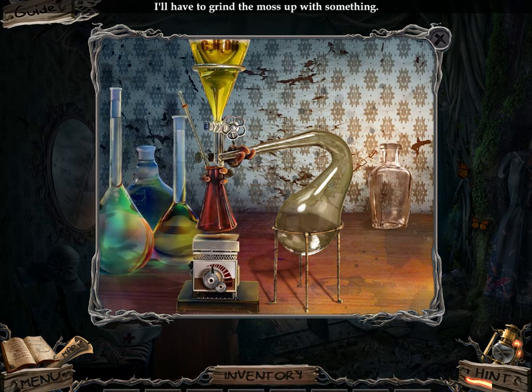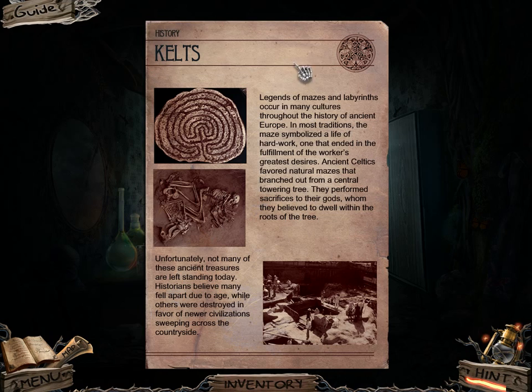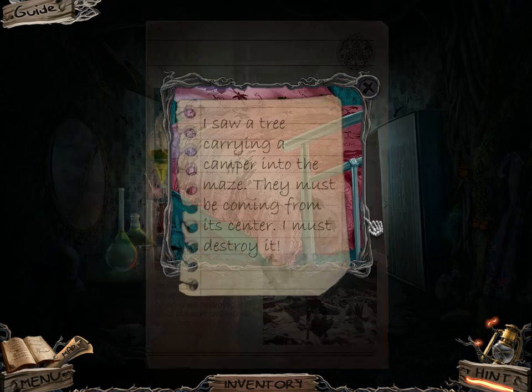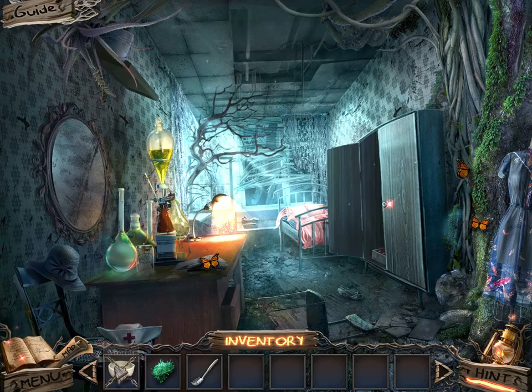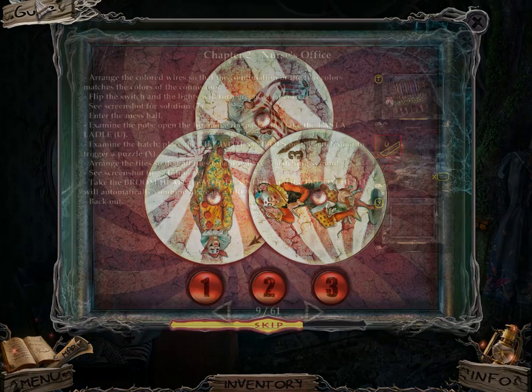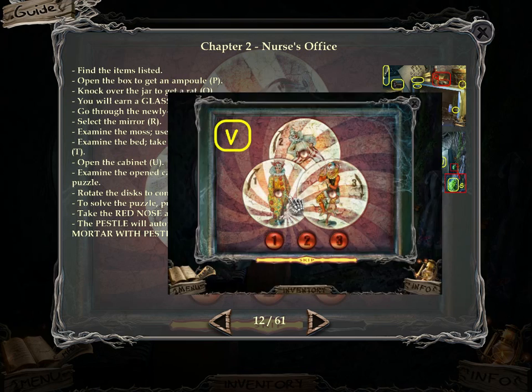Where does the moss go? I need to grind up the moss — apparently I need to find something to grind up the moss first. Mazes and labyrinths go throughout all of Europe. I saw a tree carrying a camper into the maze — they must be coming from the center. And that's a mortar and a pestle. Once I find the pestle, I'll be able to solve that challenge. I don't like skipping puzzles, so we're gonna see if we can find the solution written anywhere.